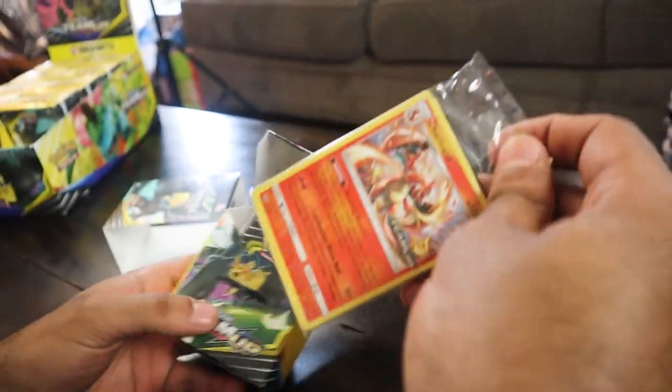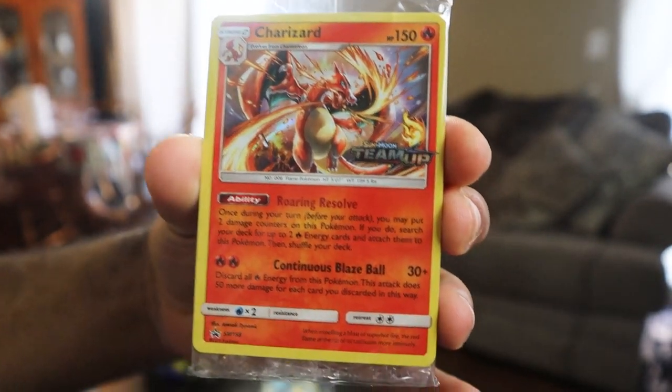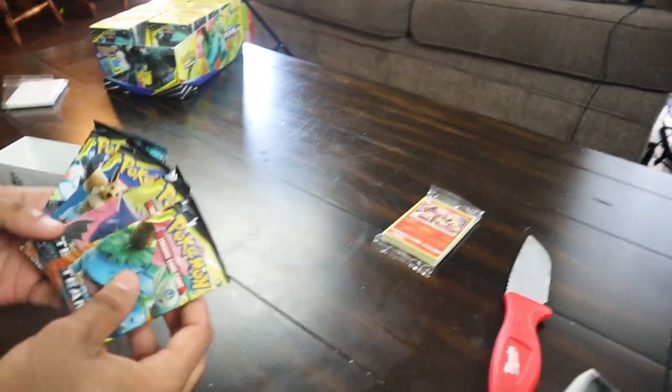The first one we got here is Charizard! Right off the bat, we got the main man Charizard. These cards retail are already going for like $25 to $30. So if you pull that Charizard, your money's back instantly, and then you've got four packs to open up as well. Let's get into it — we're already ahead of the game.